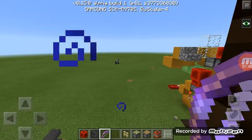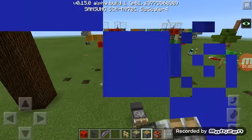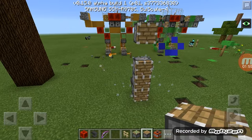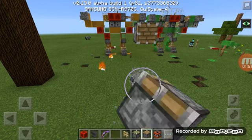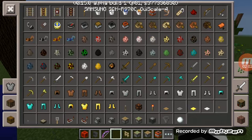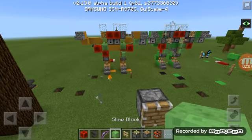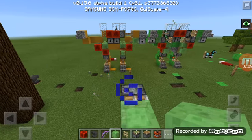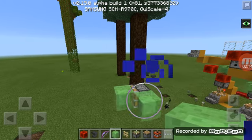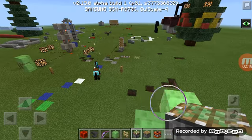Now I'll show you how to make it. First you need to get a slime block and place it in front of the piston. Then you will need to put one right here — you need a sticky piston facing the opposite way.